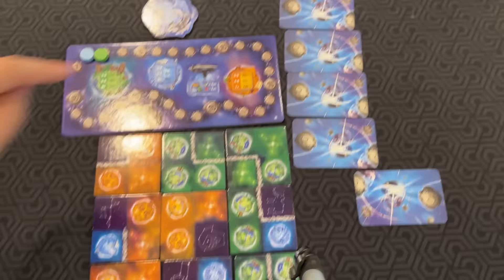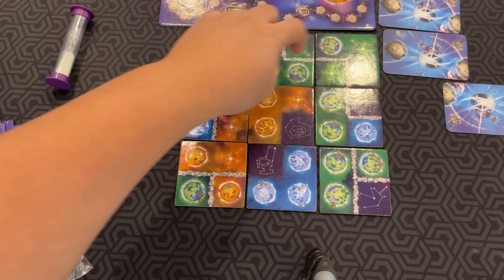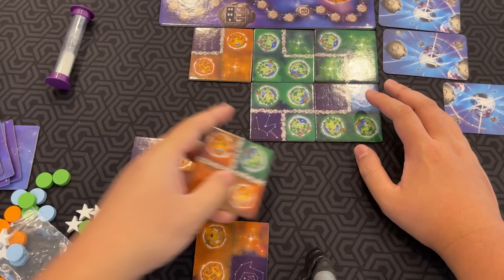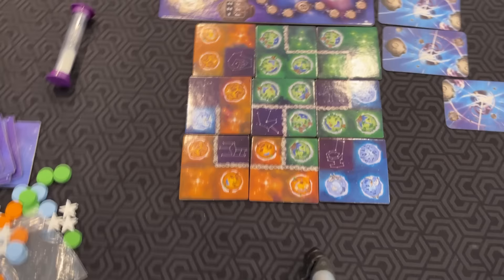Then you look at your asteroid path and see how many tiles it's crossed without retracing. In my example it would be 3 tiles — not too amazing, and you wouldn't score anything. But let's pretend it was a little longer — say 7 tiles on the asteroid path. That's 2 points for your asteroid according to the chart.